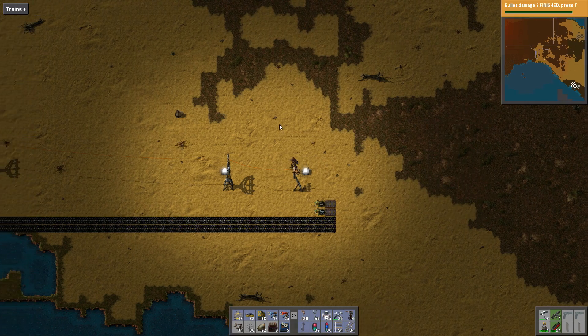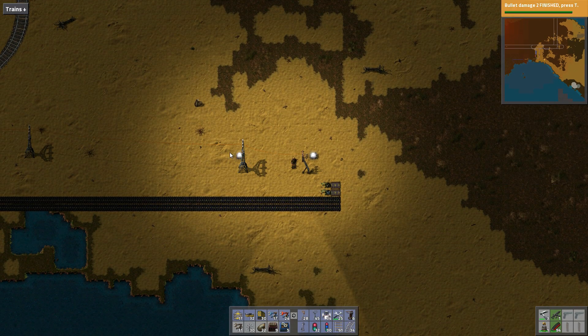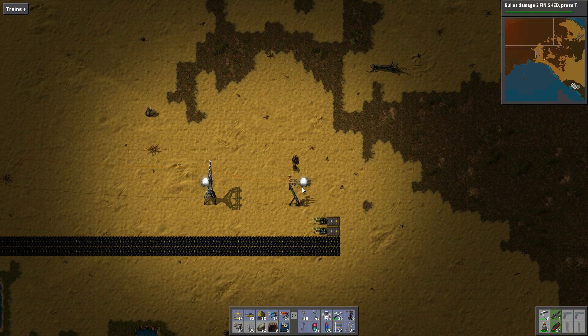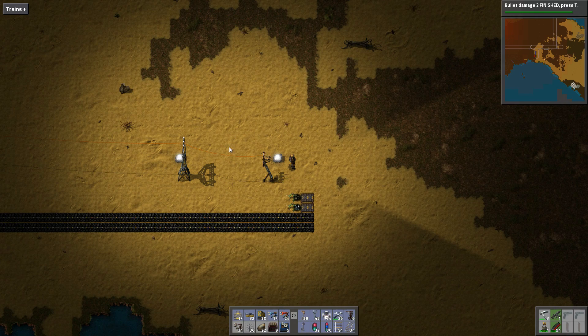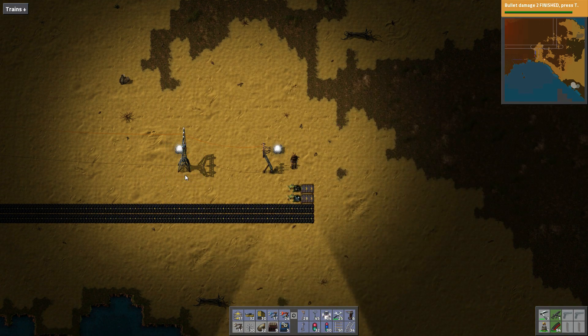So I did a bit of stuff off camera, just kind of poked around the base, made sure everything was in order, fixed a couple things here and there. I realized that I don't have any electric mining drills, so I really couldn't have built that mining drill. We're going to make sure we have enough. We're really short on circuits, so I set up a little box to put the circuits in.